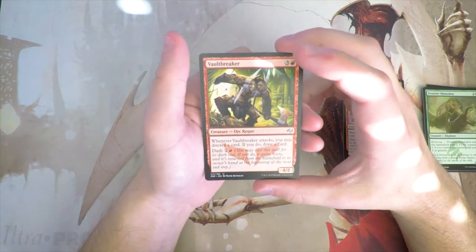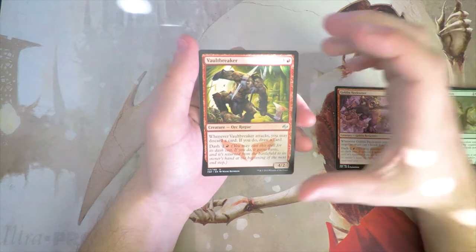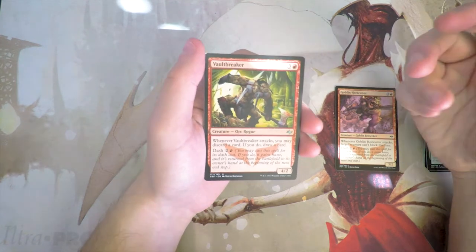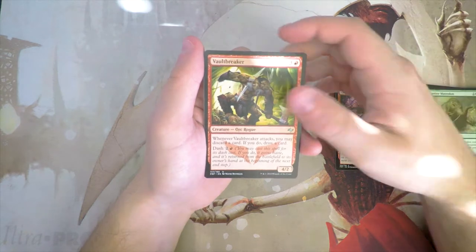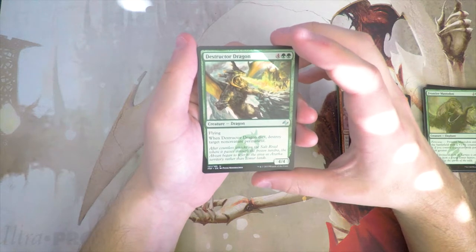Vaultbreaker is a 4/2 for three and a red — whenever it attacks you may discard a card, and if you do, draw a card. It also has dash for two and a red. I actually go back and forth on whether I like it more than Heelcutter. Heelcutter's ability to make something unable to block is more aggressive, but Vaultbreaker cycles you through your deck quite well.